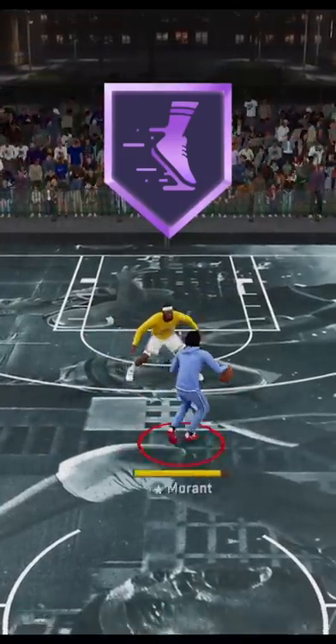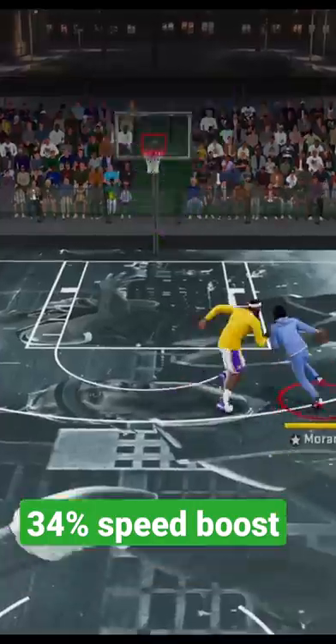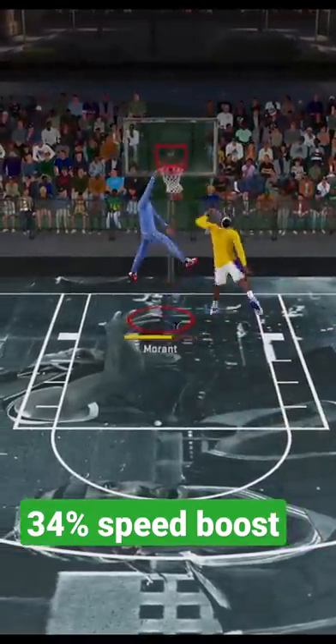Badge number two: Quick First Step. Putting this at a Hall of Fame level is gonna allow you to explode out of a size-up dribble move with a 34% speed boost.